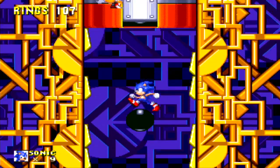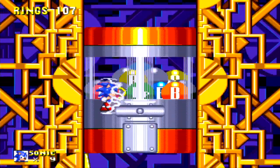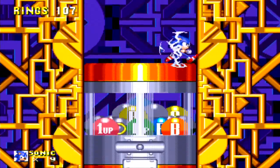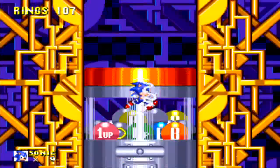You can see obviously the clear ones don't give you anything. That's the lightning shield — Tails can't actually collect them for you. And that's a repeat, so all that does is just reset.